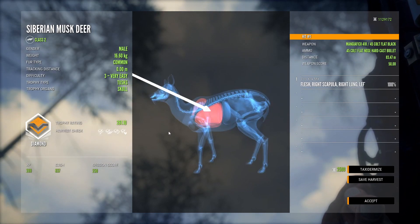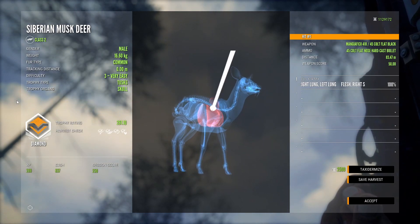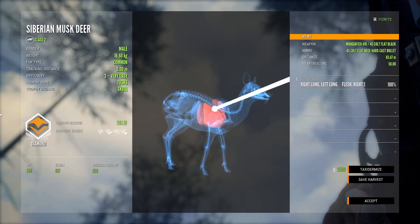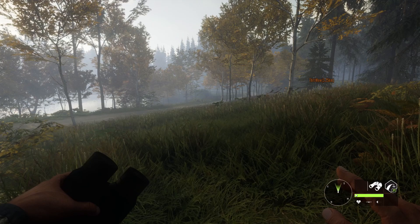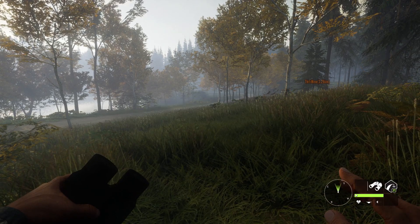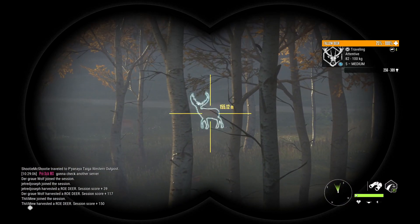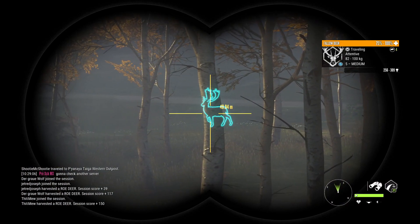And we got a diamond, 261. That's our first diamond with the 45 gold, which means that now we have a diamond with every weapon, except for the variations — I will go for them too. I just joined this server on Hirschfelden, and I came to this lake looking for some bison, but I found a level 5 fallow deer instead. That's a big boy.